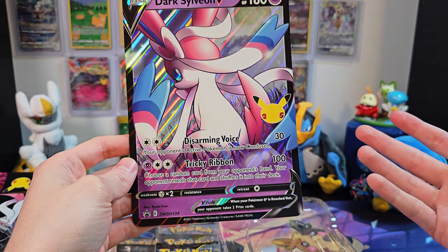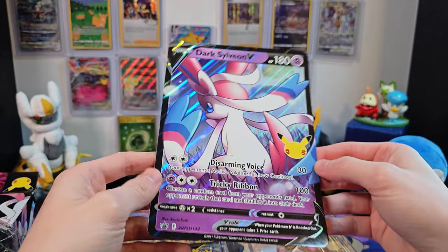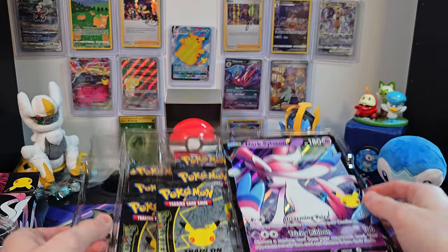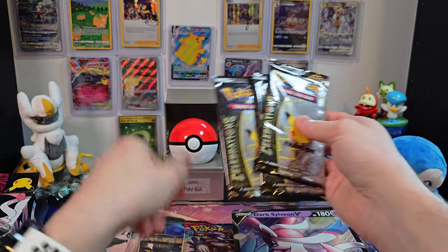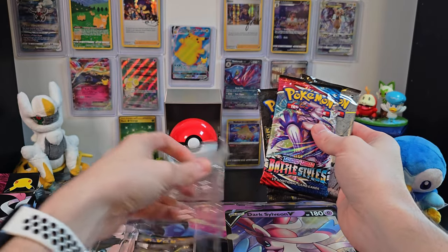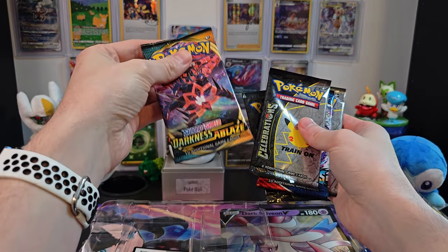Tricky Ribbon sounds like it can be annoying too since it takes a card out of their hand, but there's probably some luck involved in that. Setting this aside, we can get to our packs. We should have four Celebrations boosters, and it looks like we also have a Battle Styles pack and a Darkness Ablaze pack.